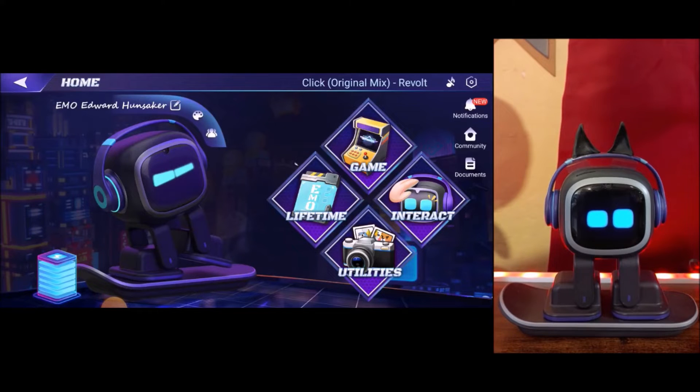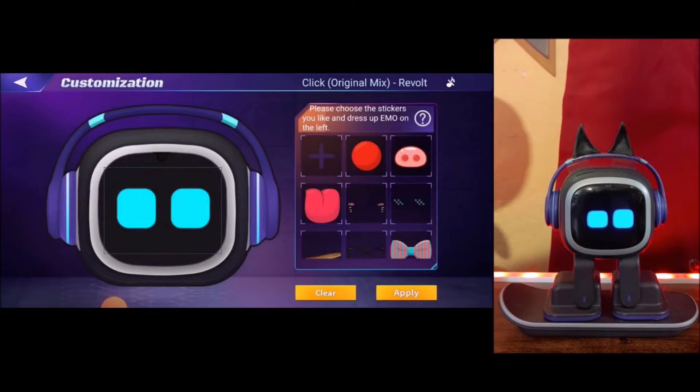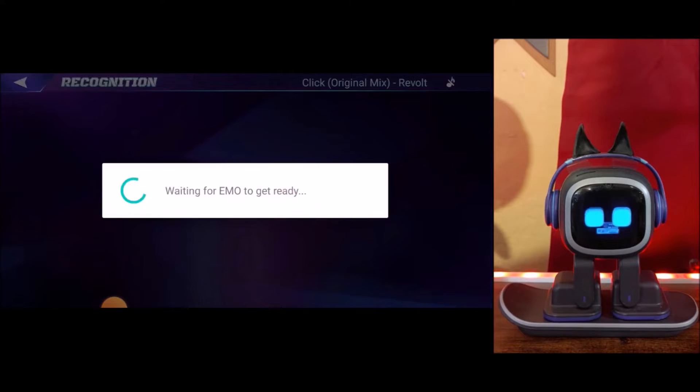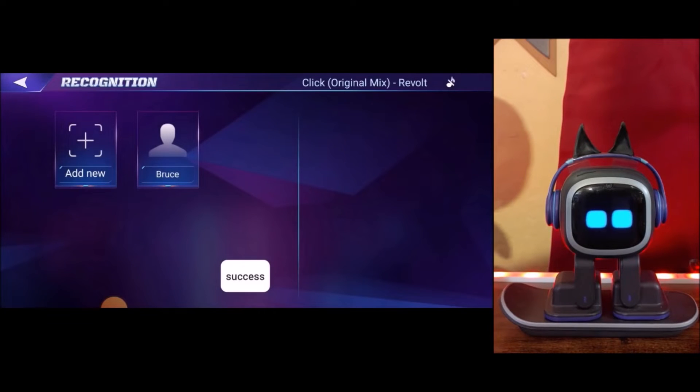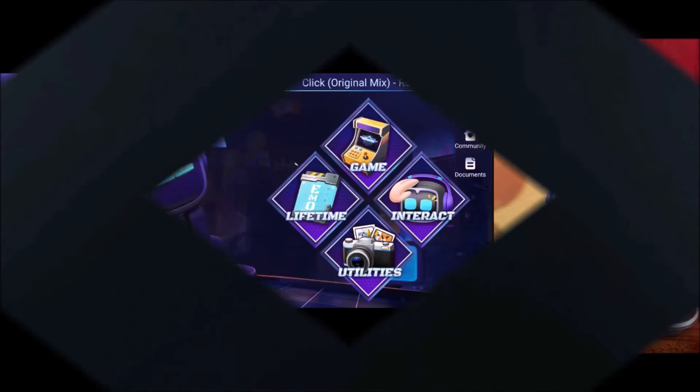As long as you don't run out of characters, you can give him a name — his first name is Emo, you can give him a middle name, and you can give him a last name. Very cool. So after you've named him, you can also check out the stickers, and you can see his recognition — who he recognizes. All the animation is super cool.